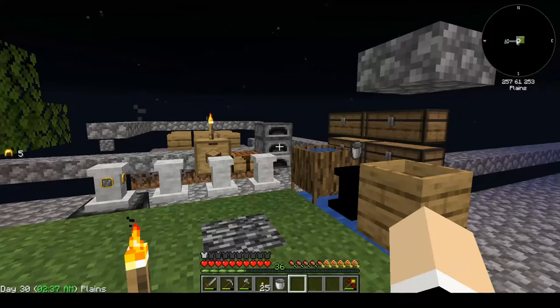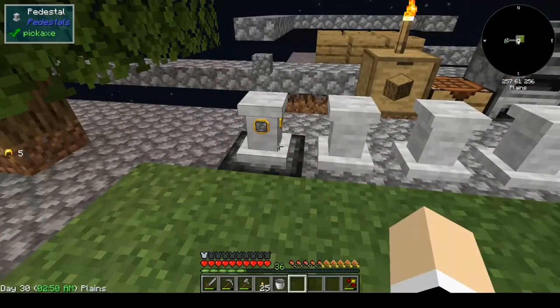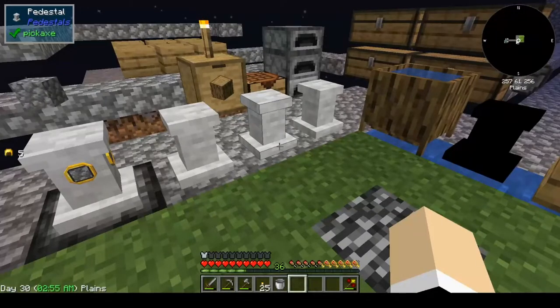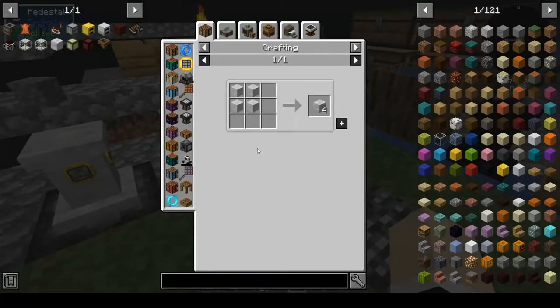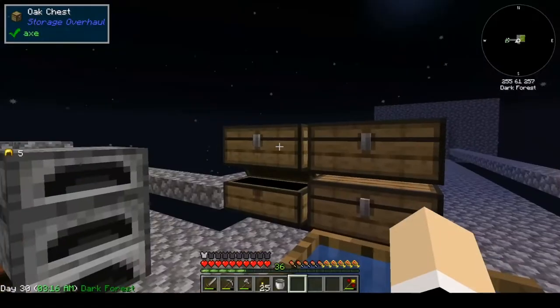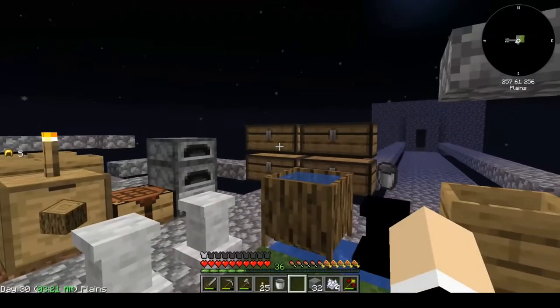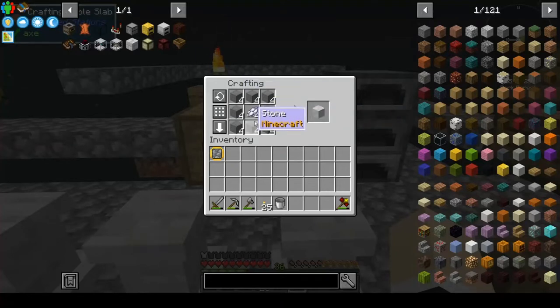Welcome back, I'm Nicole BW and this is Sky Friends. We're going to start working towards getting some more of these pedestals set up. We have the cobble one, and I'd like to get some of the other ones — netherrack, stone, and marble. Marble we can do pretty easily. We need white dye surrounded by smooth stone. That gives us marble. You only get one for eight smooth stone and white dye.